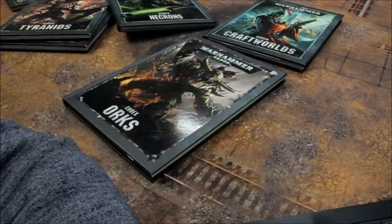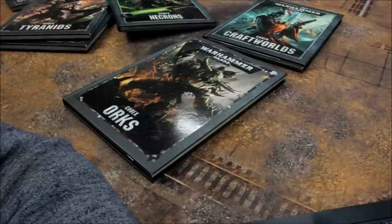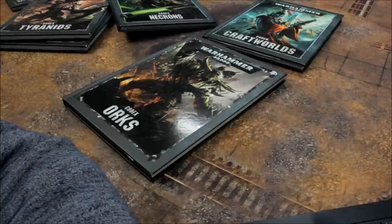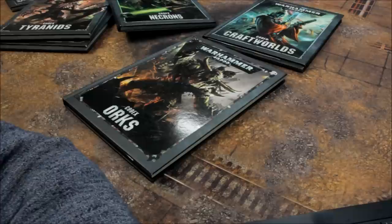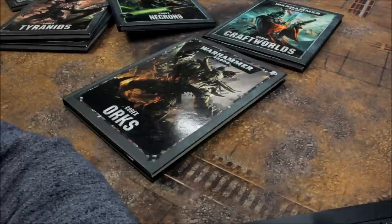Tau Heavy Support: Broadsides 45, Hammerhead Gunship 155, Skyray Missile Defence Ship 100. Dedicated Transport: TY7 Devilfish 75. Flyers: Razorshark Strike Fighter 100, Sun Shark Bomber 100, Stormsurge 280 starting cost. Fortifications: T'au Drone Port 75, T'au Gun Rig 125, T'au Shield Line 75, T'au Defence Platform 75.